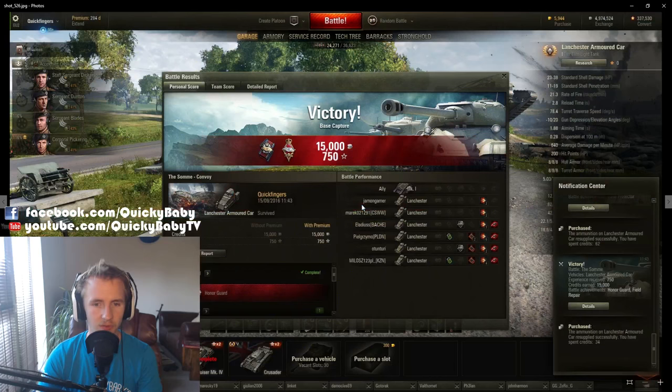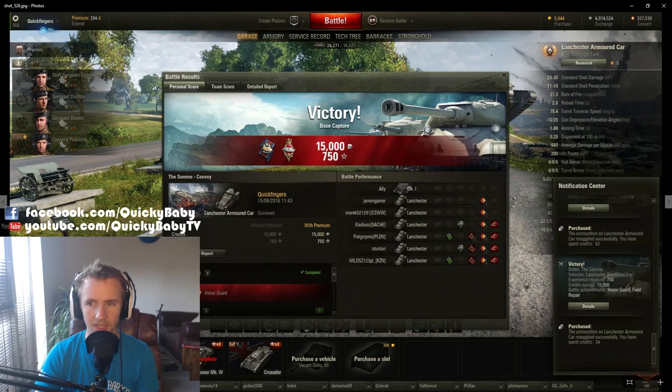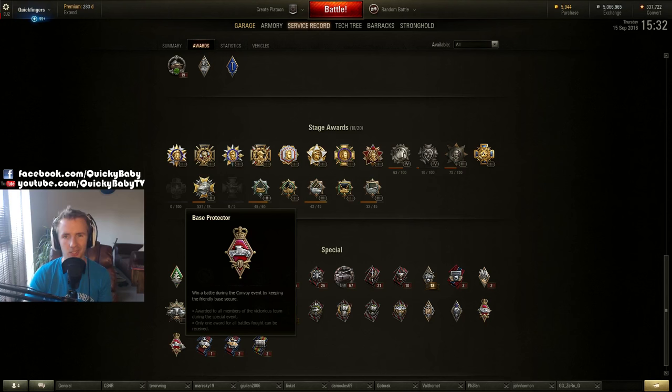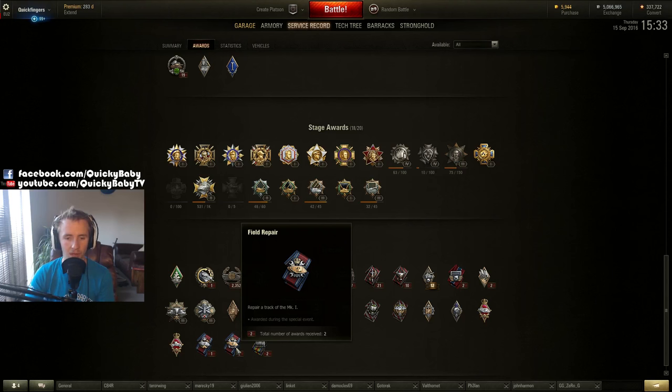To the victor, the spoils — that is definitely the case in this fun mode. I managed to pick up 15,000 credits and 750 experience for performing a couple of objectives. That 750 experience will go on to train my crew — I'm using my Cruiser Mark 4 crew inside my Lanchester armoured car. If you don't click accelerated crew training, you'll have to convert it using gold, and if you haven't done that at the end of the event, it will go on your Tier 1 British tank. As for rewards, there are a couple of special medals: Honor Guard if you help the Mark 1 successfully capture the enemy base, and Base Protector on the defending team if you stop the Mark 1 from reaching your base. The game also records how many times you use a bomb against the Mark 1, or how many times you repair the Mark 1's tracks using a repair kit.